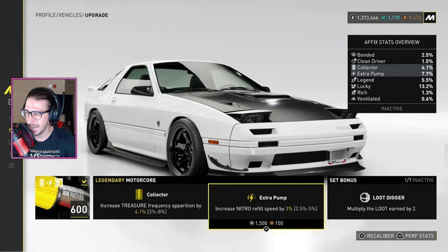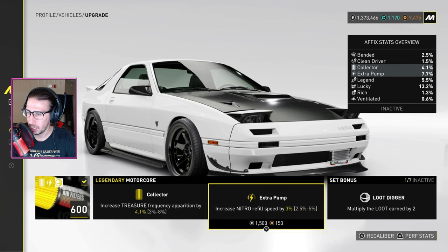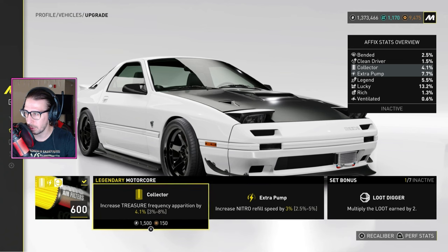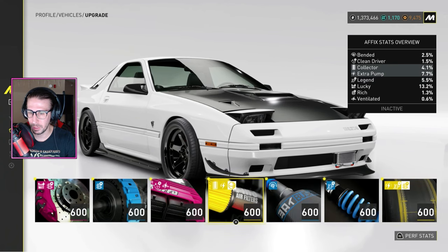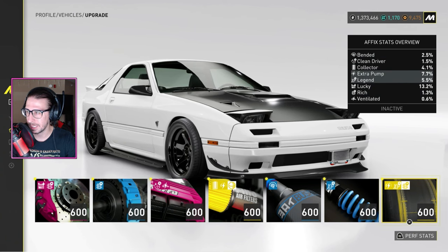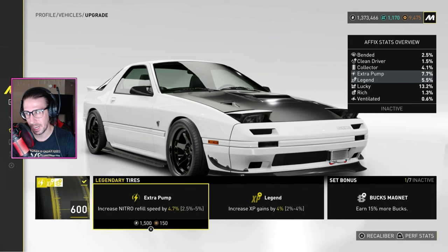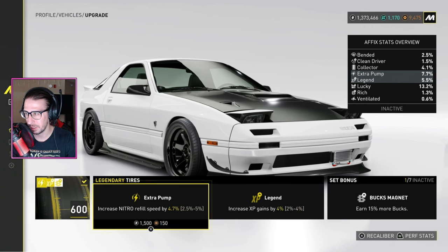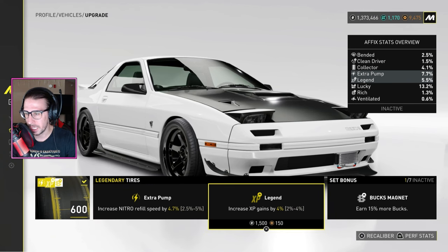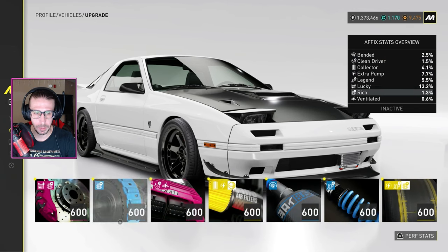What we have: Collector — increase treasure frequency, and increase nitro refill speed. Now look at the set bonus: 1-of-7, inactive — 'Loot Digger: multiply loot earned by two.' You cannot re-roll the set bonus, so if you want that set bonus you've got to make sure all seven of your parts have the same set bonus. This one has 'Bucks' — earn 15% more bucks. Mix that with the 20% from legend points and that's 35% more bucks — pretty big deal.